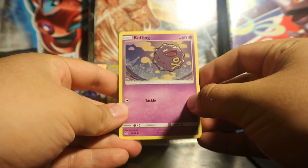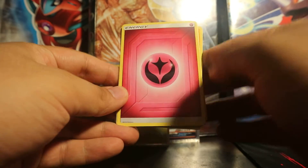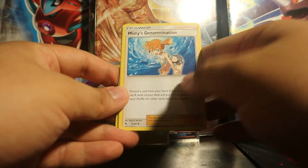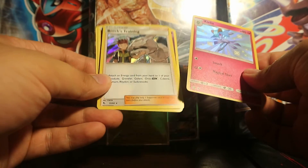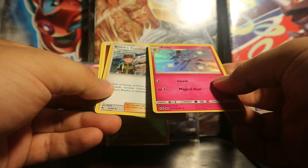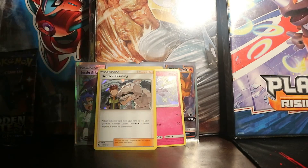We got Koffing, Paras, Cubone, Cubone, Voltorb, Geodude, Fairy Energy, Lieutenant Surge's Strategy, Misty's Determination. I see something in sight there — a Clefairy Shiny and a Brock's Grit Holofoil! Gorgeous and gorgeous Holofoil. Whoa.